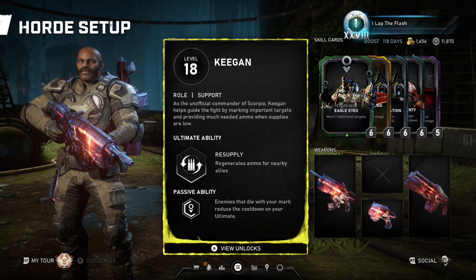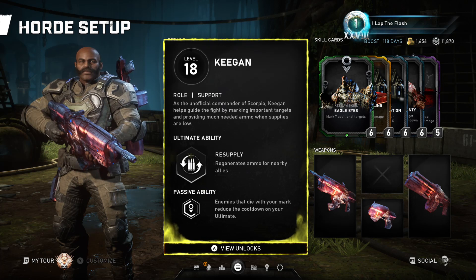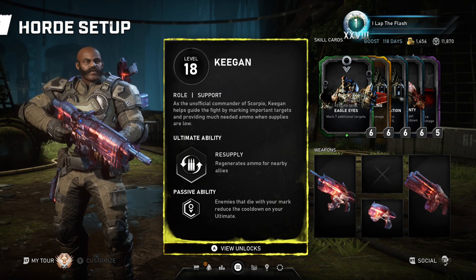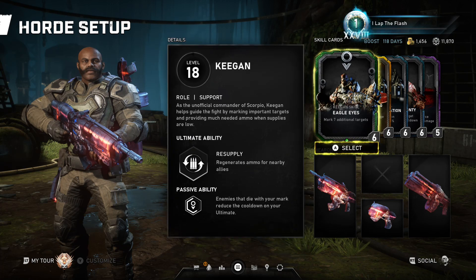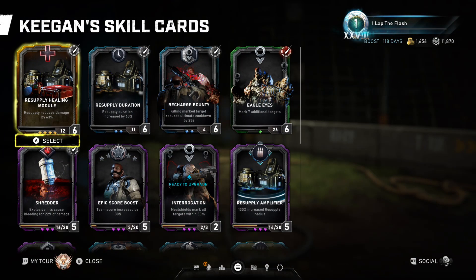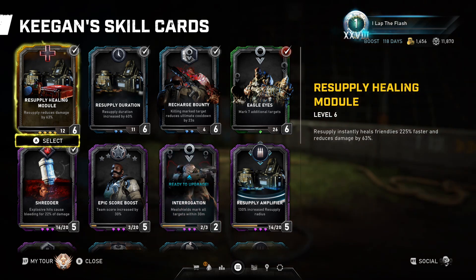His passive ability is enemies that die with your mark reduce your cooldown on your ultimate. It used to be that he had to be the one that killed them. Now it's actually even better and this makes him more of a beast in horde, and we're gonna get into his horde setup first because he is now getting those perk bonuses in horde.